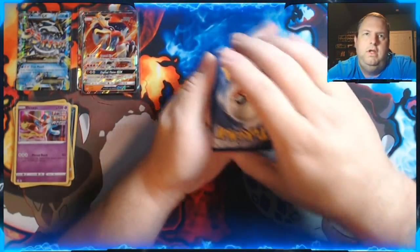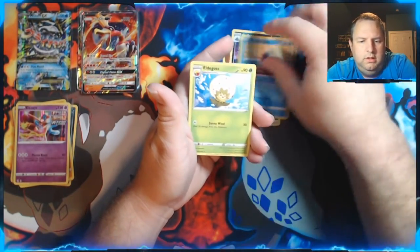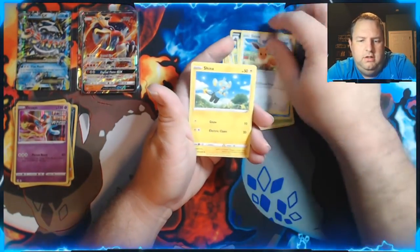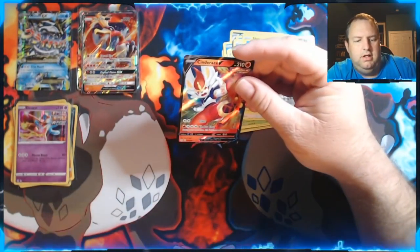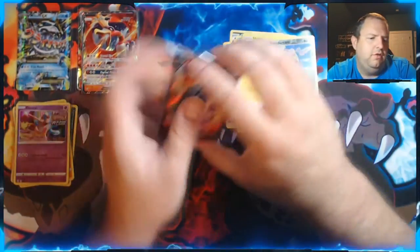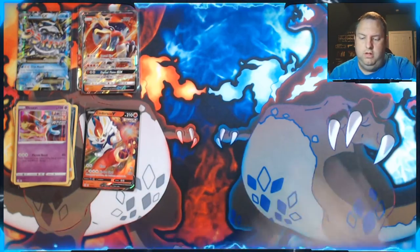Let's go with Fighting — got it right. We got Garbodor, Pyukumuku, Hatterene, Galarian Meowth, Gossifleur, Penpoir, Eevee, Shinx, a Reverse Holo Gardevoir, and a Cinderace V-Card. Nice. There are two Cinderace V-Cards in this set and I can't remember which one that is.